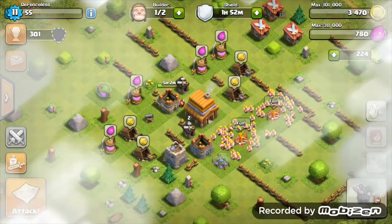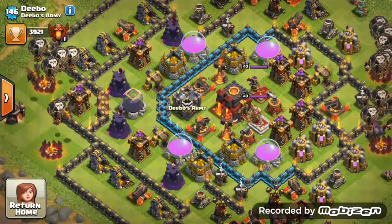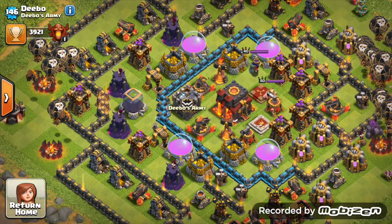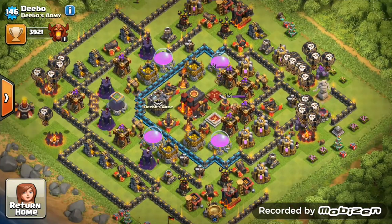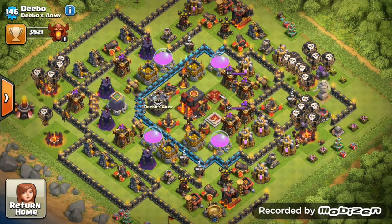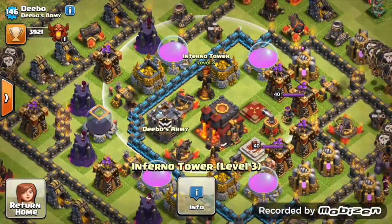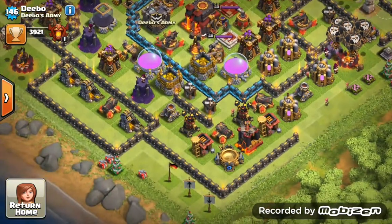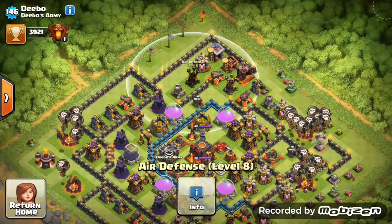Next we have Deebo from Deebo's Army. I can tell even before looking he's maxed out because he's the leader of three clans - Deebo 1, 2, and 3. Looking at his base, max heroes, maxed everything. One thing I'd mention is the inferno tower is only on single - maybe that works for him. Also just realizing the air defenses are right in the corners.